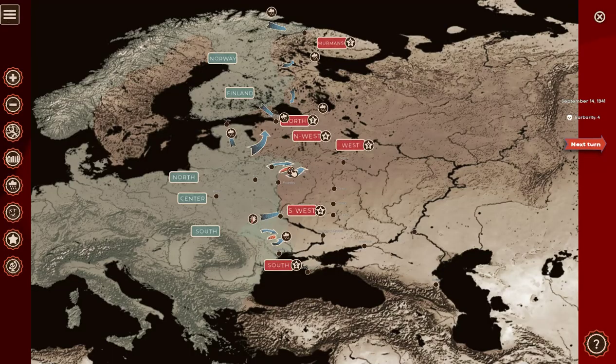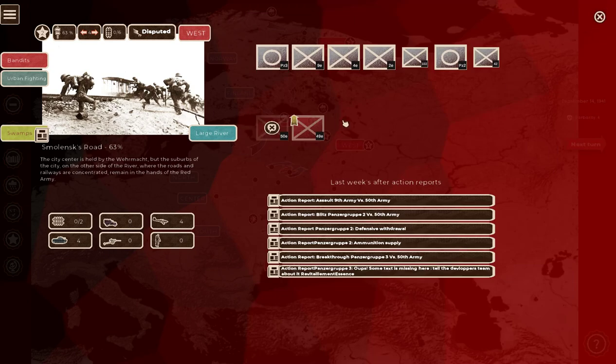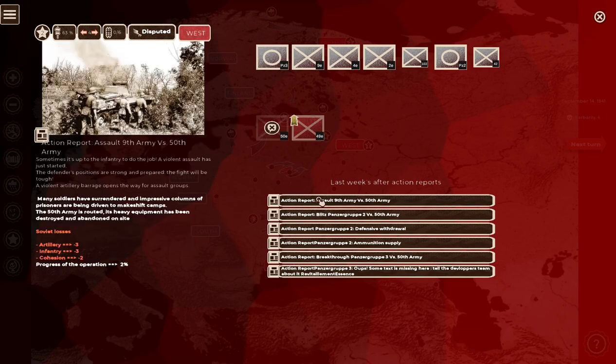Let's see where the Germans end up going. Wow, we took a real beating there — minus three. One tank, three infantry, three guns. We're getting killed here. They're supplying Panzer Group 3. We're going to need some help. Many soldiers have surrendered and impressive columns of prisoners are being driven to makeshift camps. The 15th Army is routed — its heavy equipment has been destroyed and abandoned on site.